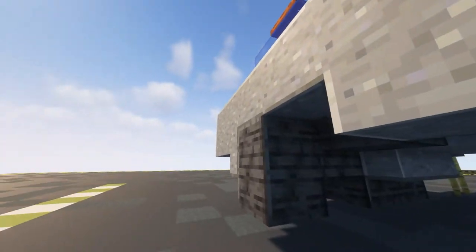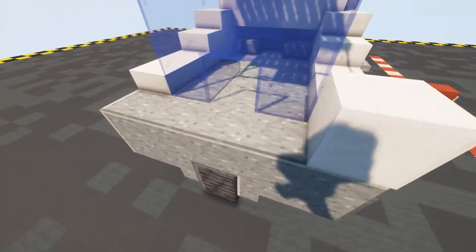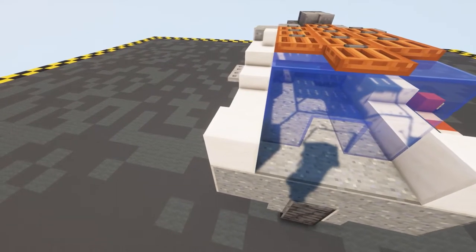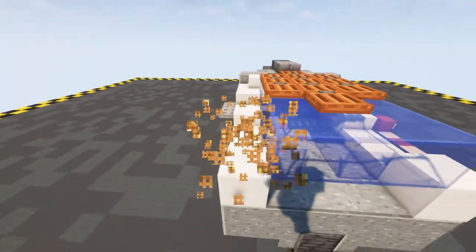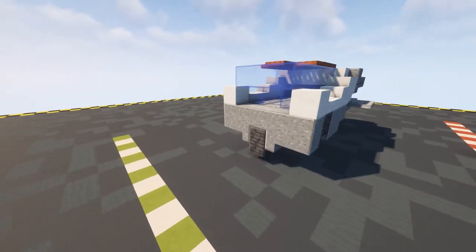On top put in a block of quartz here, a block of quartz here, then put in a temporary block there and then put in three of our glass pieces and remove our temporary block. That is that part done.